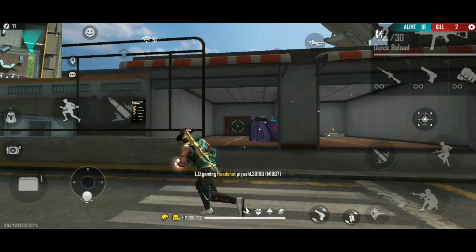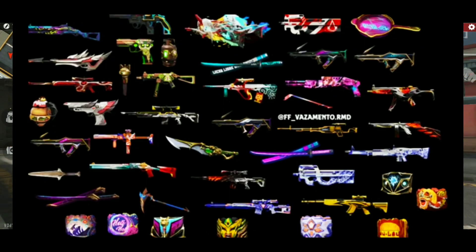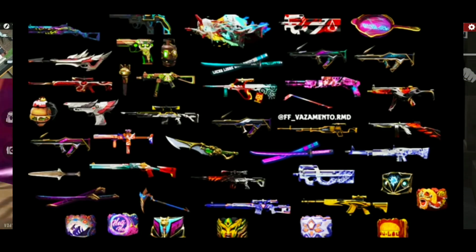If we choose the global skins, there are also gun skins, weapons, and incubator guns available.